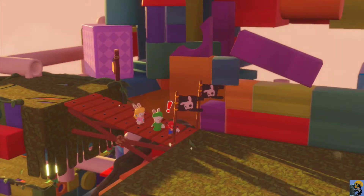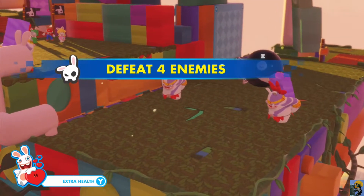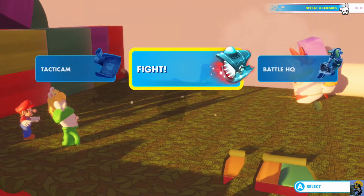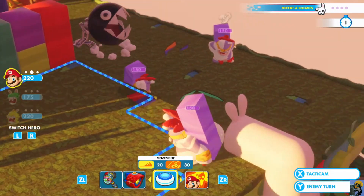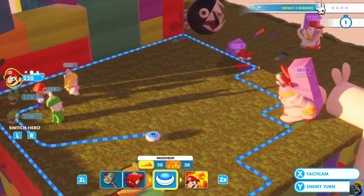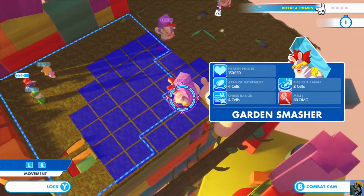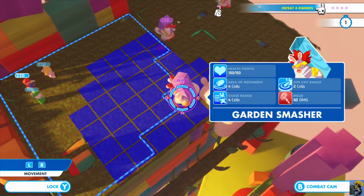And we have encountered another battle. It's defeat four enemies. And there's a big old chain chomp there. Oh my. And four big guys, it appears. We've got a little time to kill this guy up front. Let me see what his range is - go to the tacticam. So where we are, he actually can't hit us. So what that means is we do get one shot on him before he comes into range. Who should take that shot?